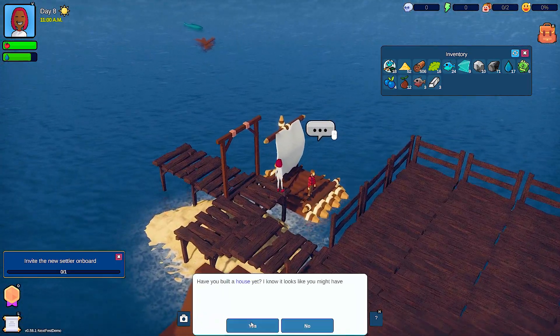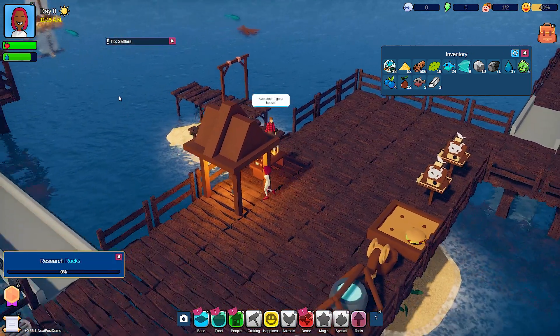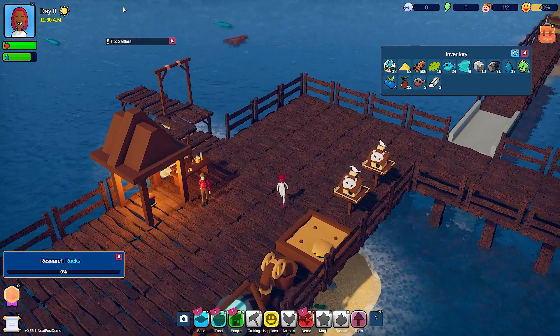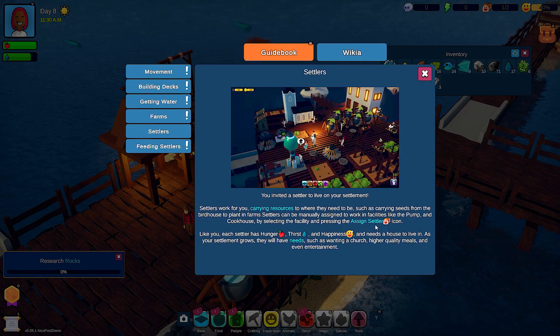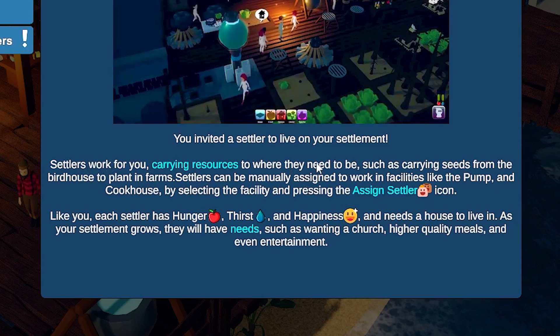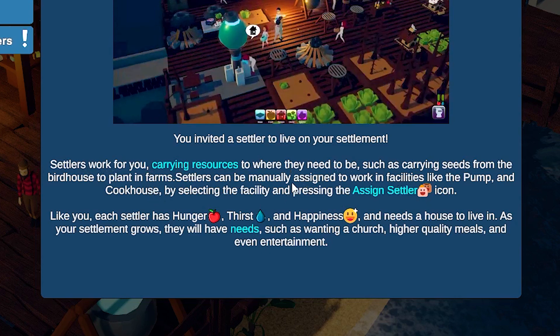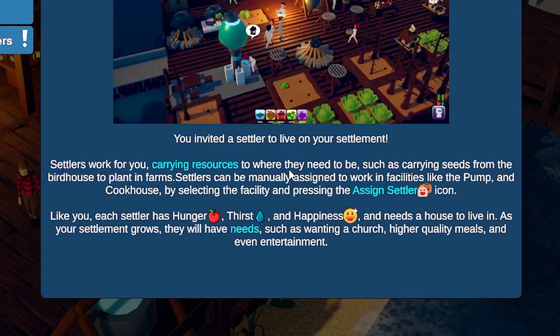Let's go invite this dude. I do have a house — awesome! Your raft just left without you, buddy. 'Settlers work for you, carrying resources to where they need to be, such as carrying seeds from the birdhouse to plant farms. They can be manually assigned to work in facilities like the pump and cookhouse. Like you, they have hunger, thirst, and happiness, and they need a house to live in. As the settlement grows they'll have needs, such as wanting a church, higher quality meals, and even entertainment.'